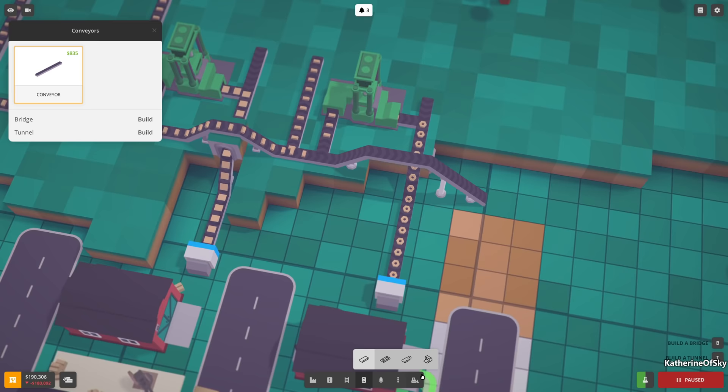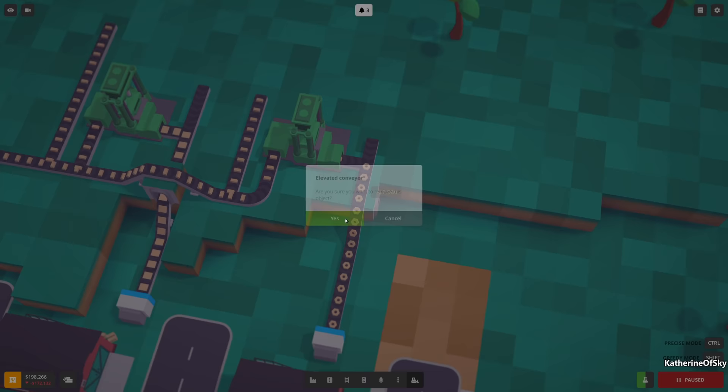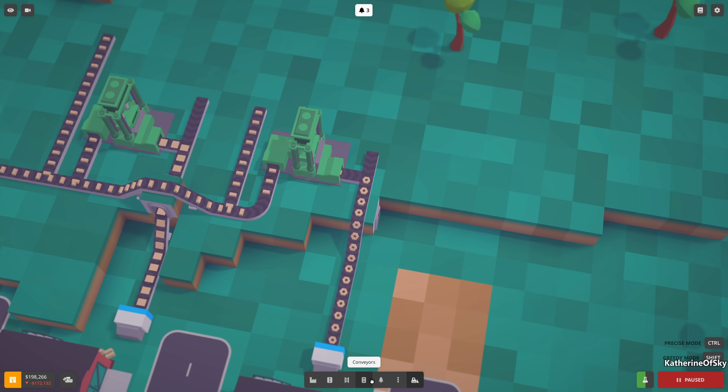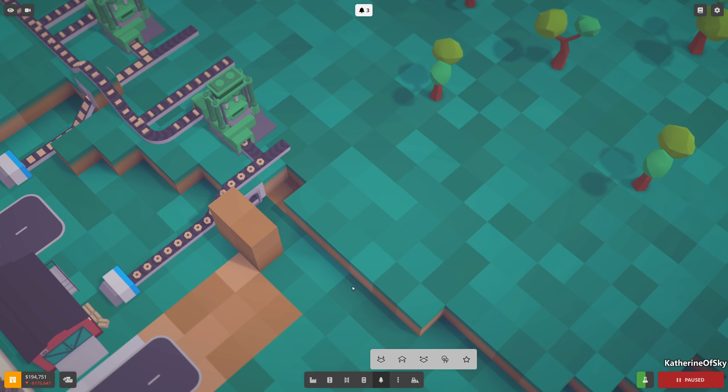If I delete this part - for some reason that didn't work previously. I have to delete the whole thing. Yes, I want to delete that. I want to make an elevated square here so I can turn this to go down here, and lower this square so I can turn this one and go that way - though I probably should have a little more leeway.